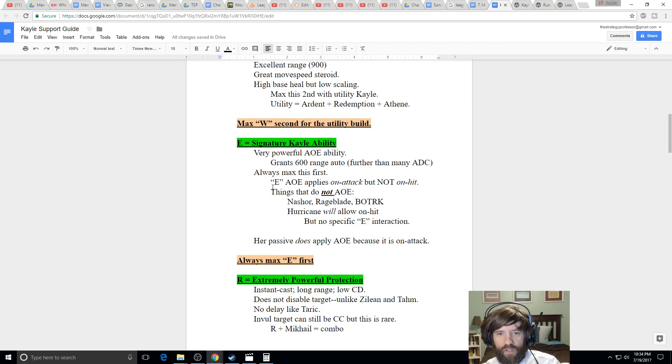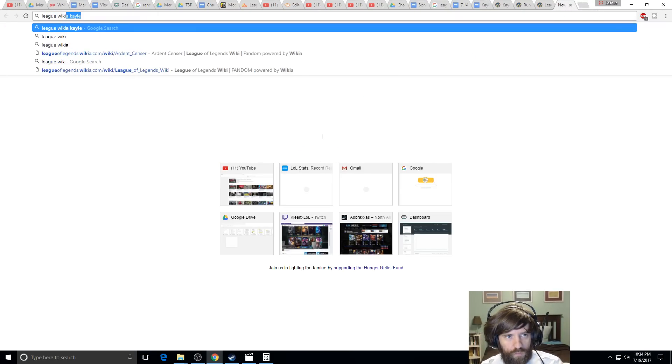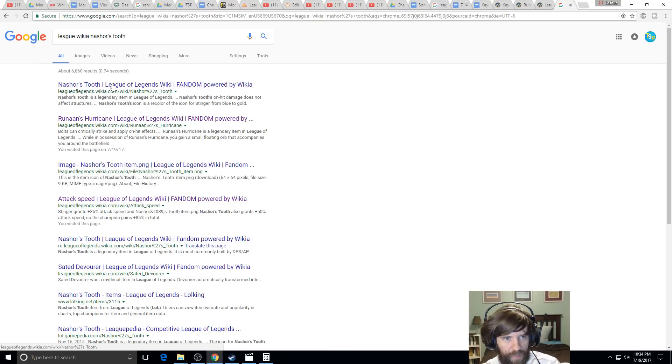Important to note: on-hit effects do not interact with her E's AoE. Nasher's Tooth's on-hit and Rageblade's on-hit do not naturally hit everyone in the area. The AoE splash from her E is not an on-hit — it's a spell effect. So that extra AoE damage goes only to secondary targets and does not trigger on-hit effects from items.